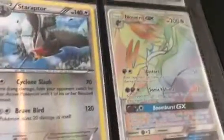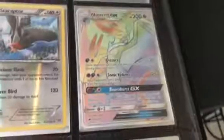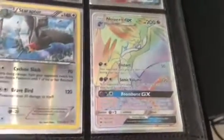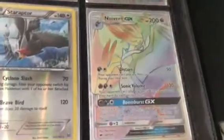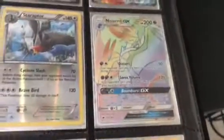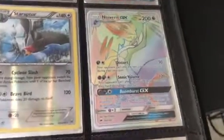My Noivern GX full art or rainbow rare — I got this in a pull on a different video. If you want to check that out it's one of my older videos — I think I was pulling some type of Shadow Elite Trainer Box or something like that. My Chesnaught EX. Charizard — yeah, it's in very terrible condition.